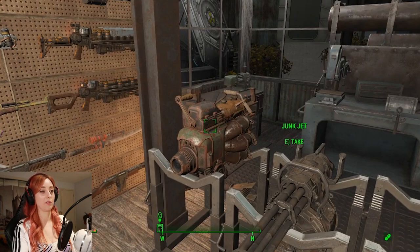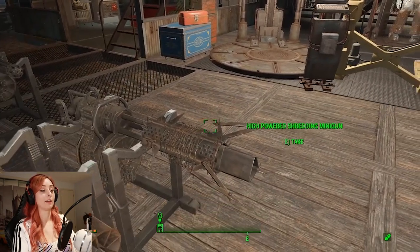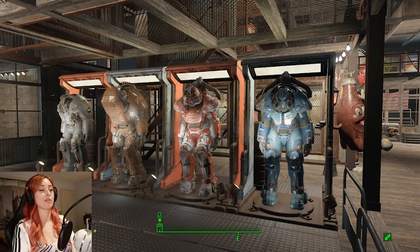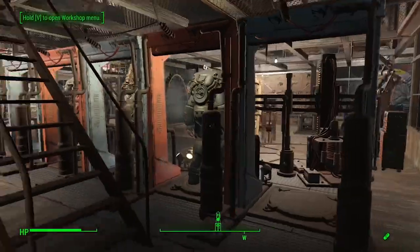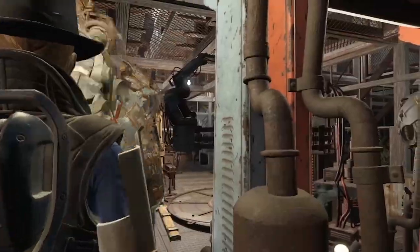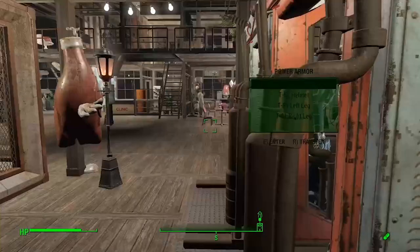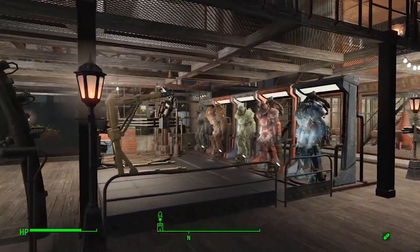Unless you're building settlements, you don't really want to toss around your junk, so I just leave it here because I'm still building. And you already saw the Vim Power Armor — or did I delete that video? I might have deleted it. I should bring it over here. And one more suit of power armor — the green one.